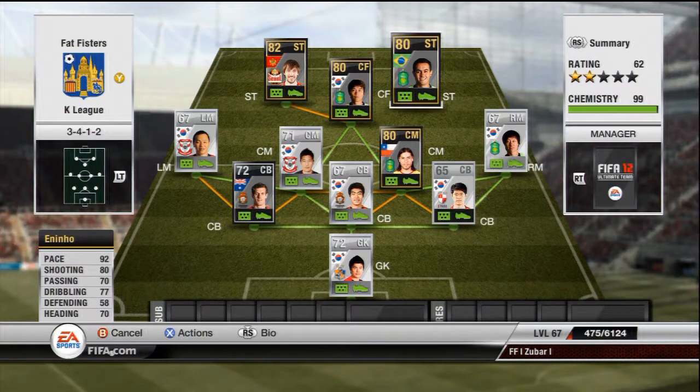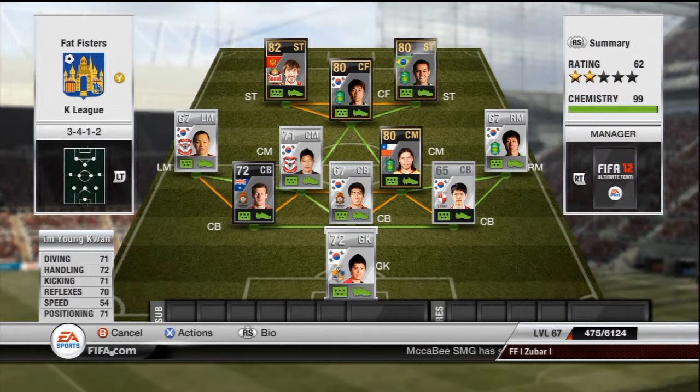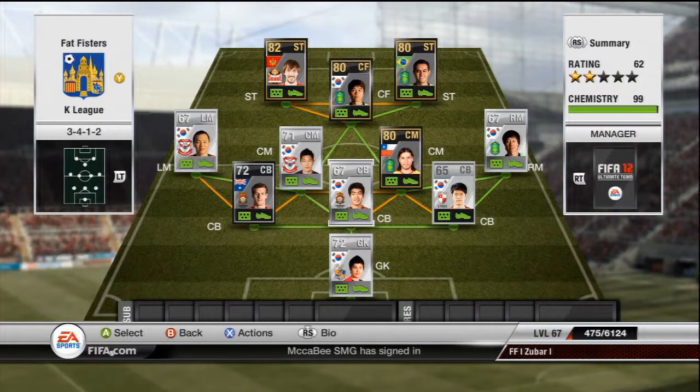I'm just going to quickly run through the team. It's going to be a goal fest when you play with this team — you're going to score so many goals because the three attackers are brilliant and the midfield helps out a lot. But you will concede a lot of goals because of this formation with this team. Usually this formation won't concede that many, but with these centre backs not being very good, and the goalkeeper being poor, there's not much you can do — there's not many players in this league. Altogether this team cost me probably about 100-120k.